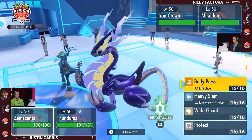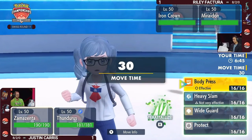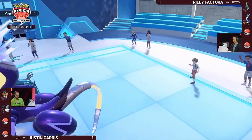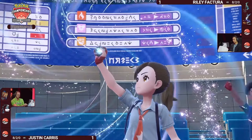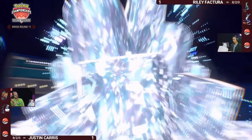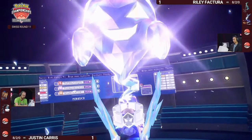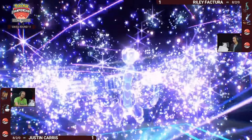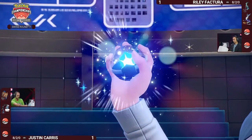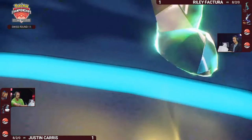If you double target Thunderous with Psychic Noise and an Electro Drift, that forces Justin to pick one to Eerie Impulse — and the other gets a full-power swing into Thunderous with Electric Terrain boost. Makes sense to go after Miraidon though, because you've got to do something about Electric Terrain without risking bringing Rillaboom in. Eerie Impulse into that slot is probably the priority. Terastallization on both sides: Grass Tera for Zamazenta and Ghost Tera once again for Miraidon.